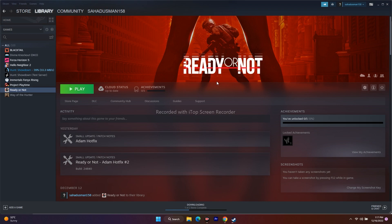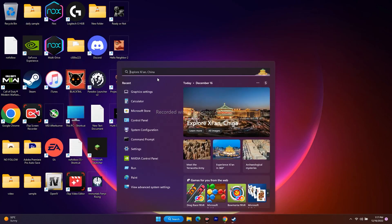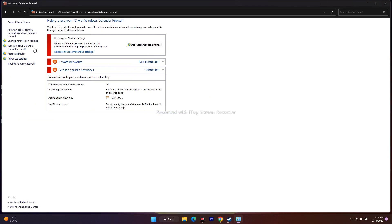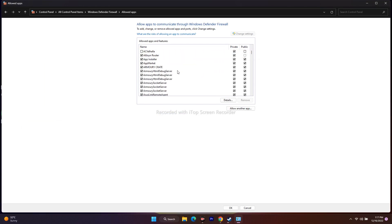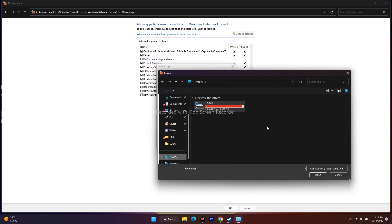The next step is to allow the game through Windows Security. Go to the search bar and search for Control Panel. From there, go to Windows Defender Firewall, then click on 'Allow an app or feature through Defender Firewall.' Check whether Ready or Not is already added. If it is not added, we can add it manually. Click on 'Allow another app,' then Browse.